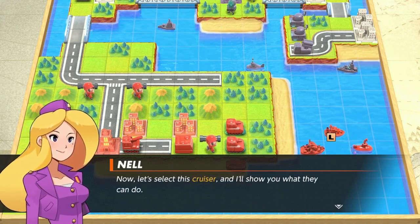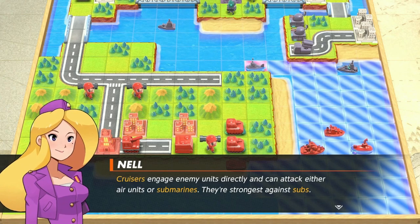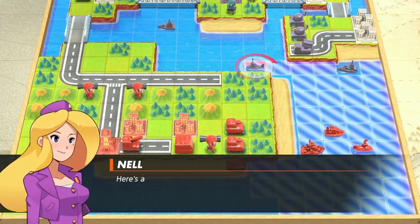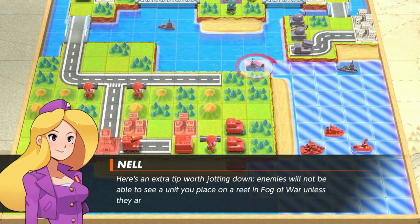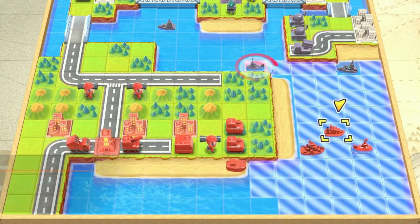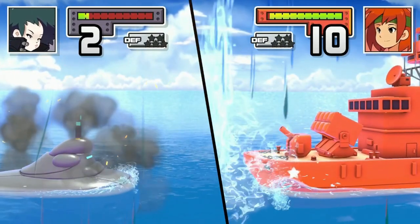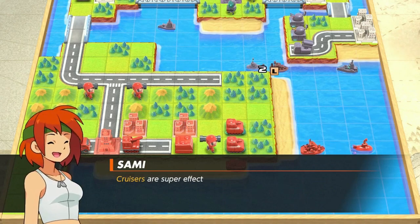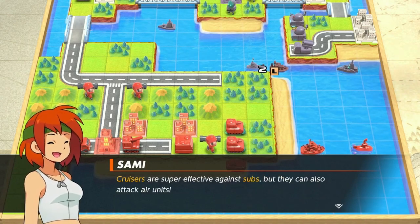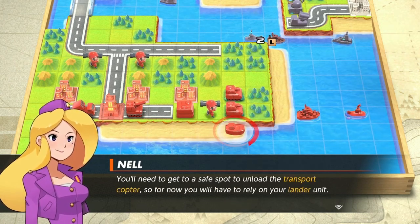Now let's use the cruiser and I'll show you what it can do. Cruisers engage enemy units directly and attack either air units or submarines — they are the strongest against subs. Here's an extra tip worth jotting down: enemies will not be able to see a unit you place on a reef in fog of war unless they're adjacent to it. Move here and attack. Cruisers are super effective against subs but they also attack air units.